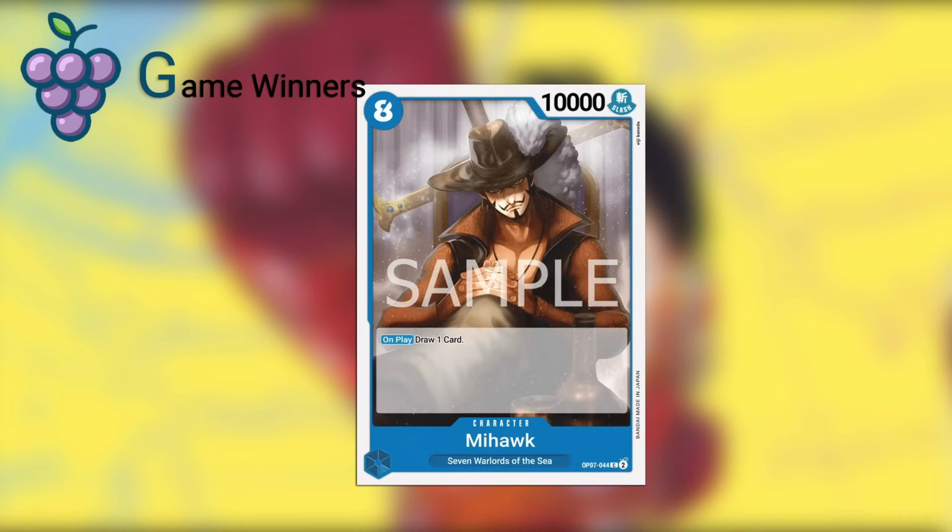Then in blue we have Mihawk, and this is not really what I would consider a bomb most of the time. However, blue doesn't really have much as far as bombs go in this set, but the stat line alone being 10,000 power is really strong. Being able to play this on eight, if you're going even, is really hard for your opponent to answer. And on top of that it replaces itself by drawing a card. So all of that with the stat lines alone, I would put this in bomb S-tier — it's probably the weakest of all the bombs we'll show today.